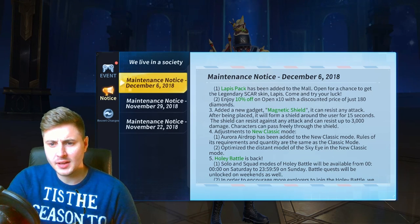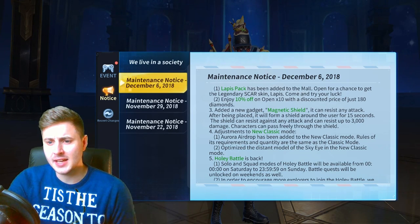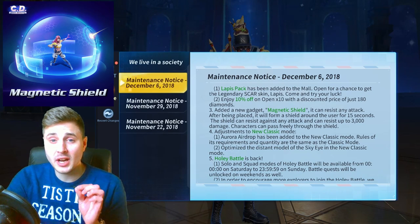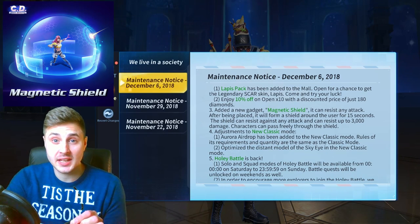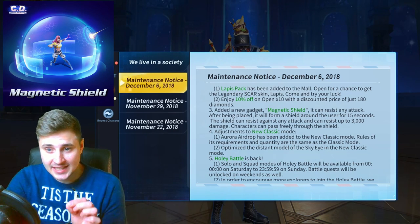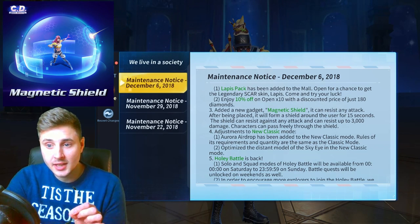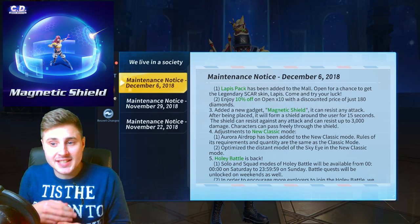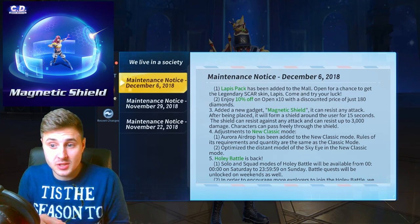Now this is the main thing I wanted to talk about — adding in a new gadget called the magnetic shield. The way I've read this, it sounds oh so good. Let's check it out. It can resist any attack. After being placed it will form a shield around you for 15 seconds, and it can resist up to 3000 damage.